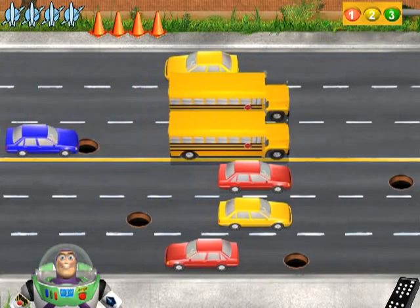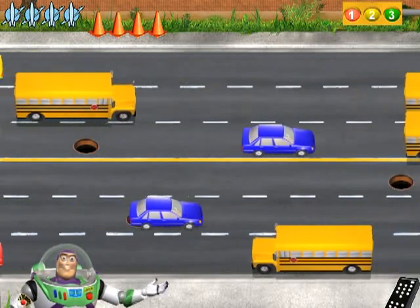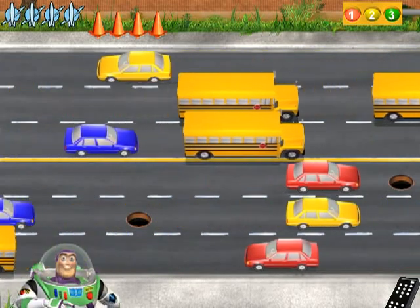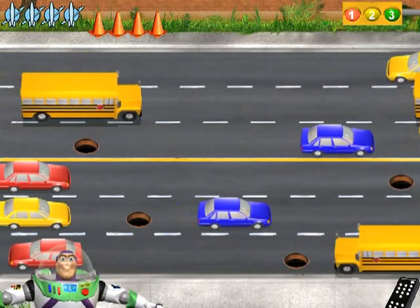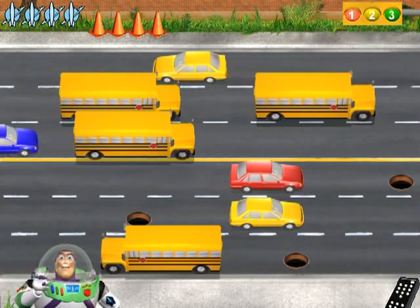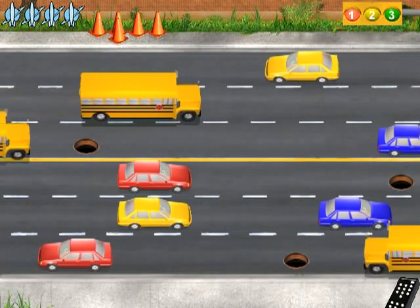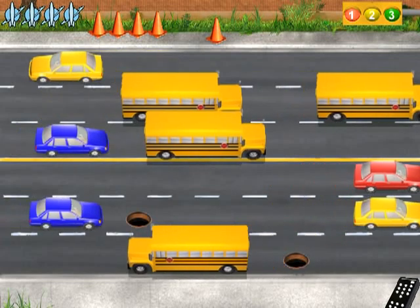Buzz says: "You're just in time. Your mission is to guide each toy safely across this busy road while we cleverly disguise ourselves inside these brightly colored traffic cones. Use the arrow keys on your keyboard to guide us, and use the space bar to order us to drop our cones — that'll stop the oncoming traffic in that lane, as long as there's enough time. Okay, here's our chance. Ready, set, go!"